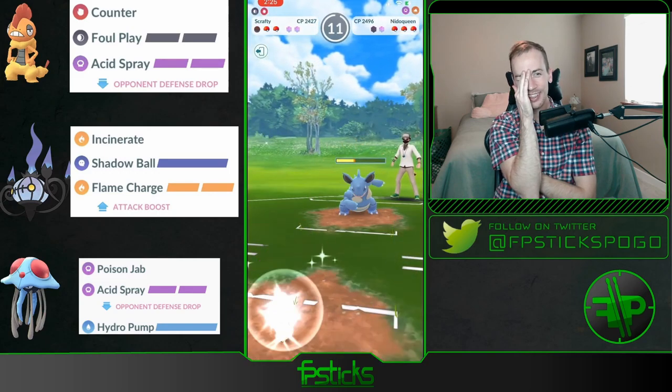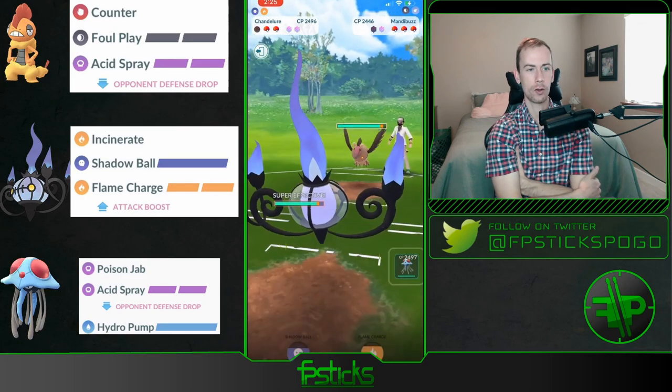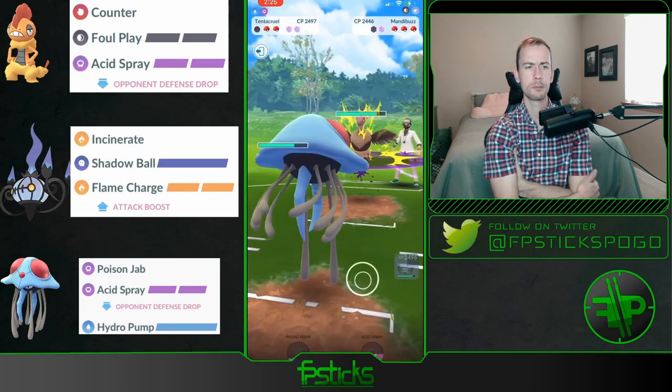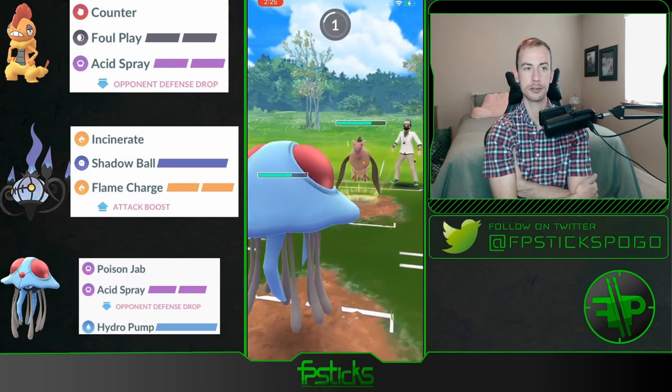Oh my goodness, okay. It could be — if it's a Nidoqueen running double dark and they have a Scrafty in the back, there's still play for the Chandelure. This Tentacruel gonna go straight Acid Spray here. It's sometimes fun to run Tentacruel with a Sludge Wave — sometimes in the Great League I run a Sludge Wave Tentacruel and when you switch-lock into a Zoomreel it feels so satisfying.